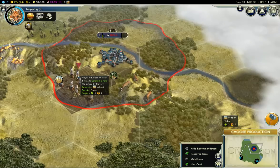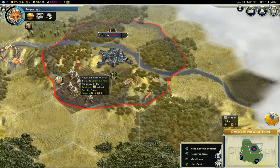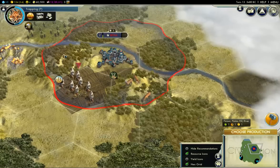What if I'd gone scout-worker? By the time the worker came out and improved the wheat and then the deer, I would probably have the technology and the capacity to build a granary. Everything would be delayed a little bit, but we would also have an extra scout. Maybe we'll have to compare at that point.